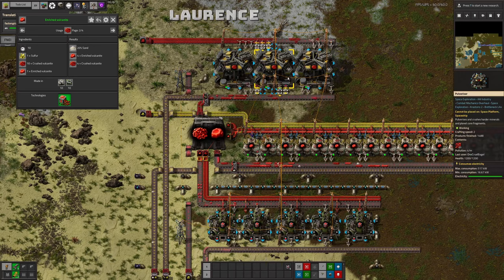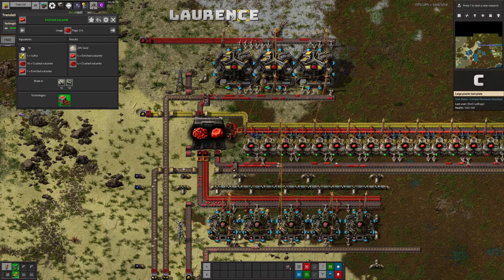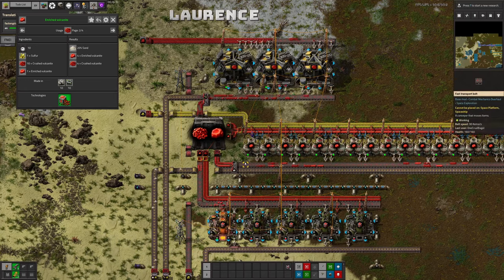What we've done is the four of us have each designed our own Vulcanite processing system completely independently. I'm now going to have a look at them all and tell you how they differ and how they work. We're going to start off by looking at mine because it's my channel and this is the one I'm most familiar with.